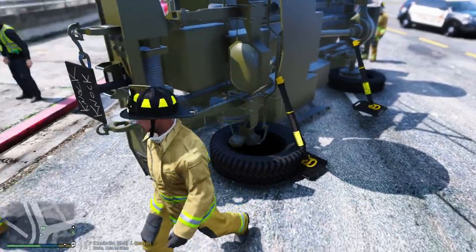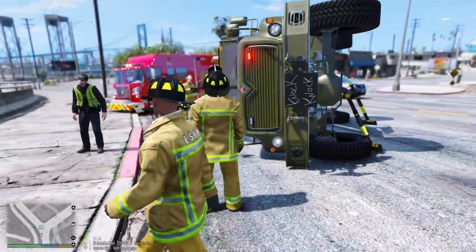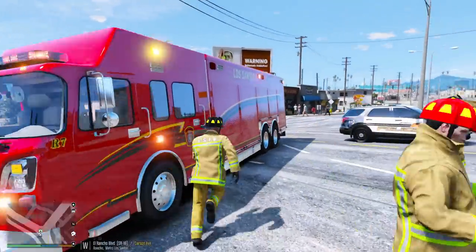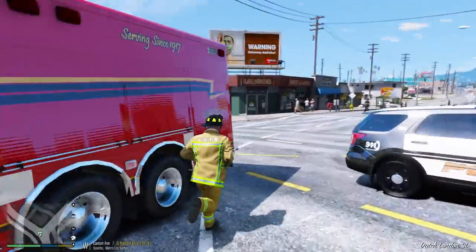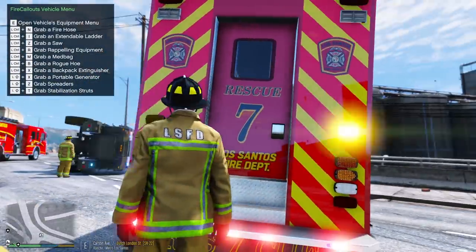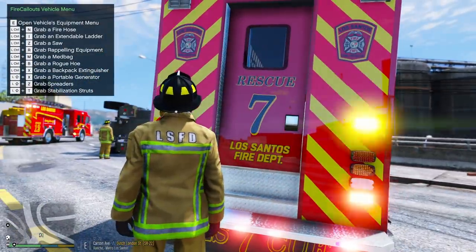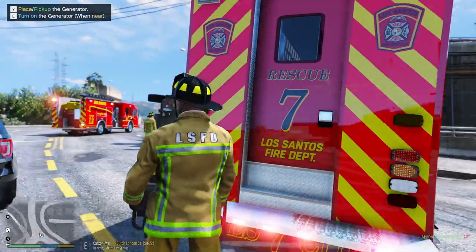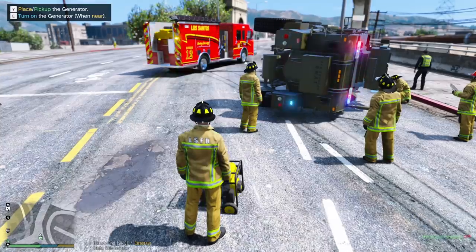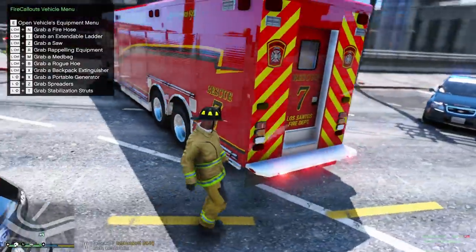Let's grab some stabilizer struts. We're going to use these struts to keep the truck stabilized while we're working. Alright, that should work for now. Next thing we're going to do is get out our extrication tools and see if we can cut them out. This is going to be an extended operation because this is an armored vehicle, so it's going to take us a while.